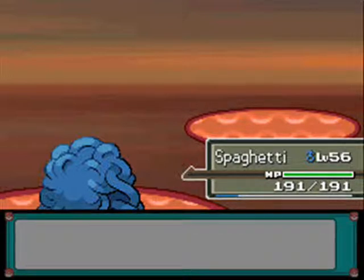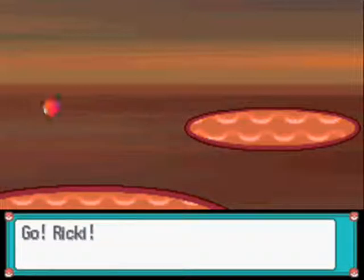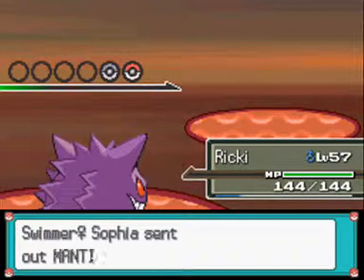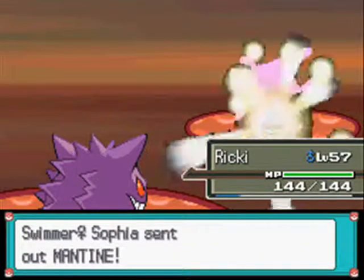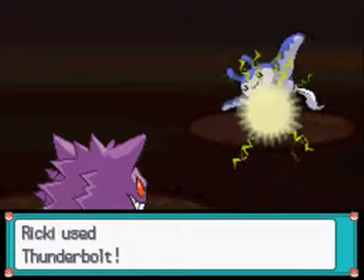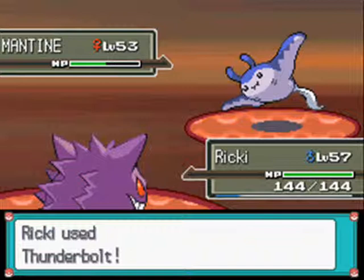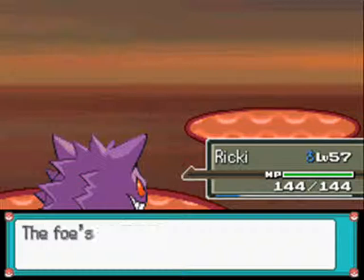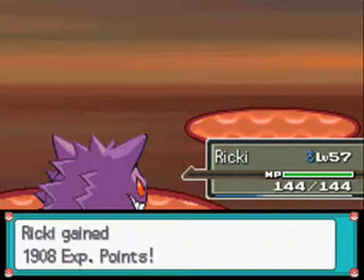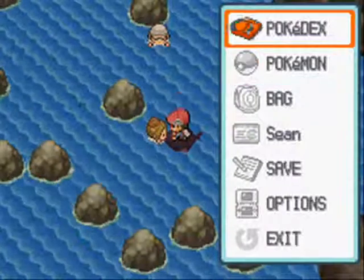She also has a Mantine. Let's go into Ricky — he's the only Pokémon with a move super effective against this thing. I love Mantine, it's one of my favourite Pokémon. Let's use Thunderbolt — it may live that to be honest. Nope, it's down. Maybe too grown up — no, just too grown up for you.